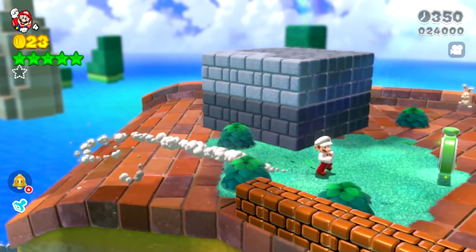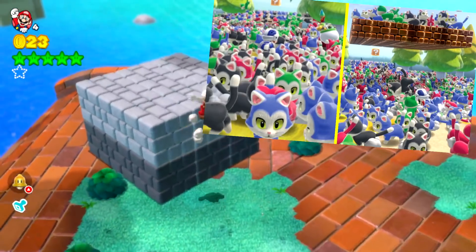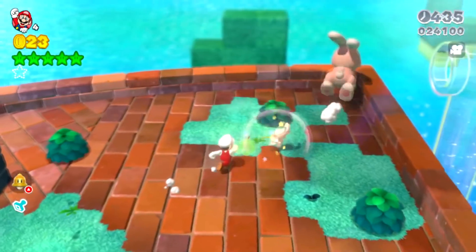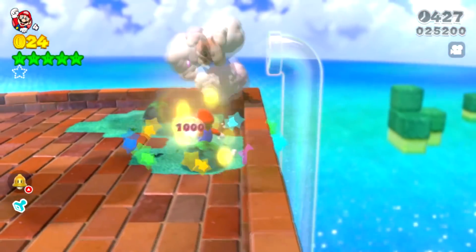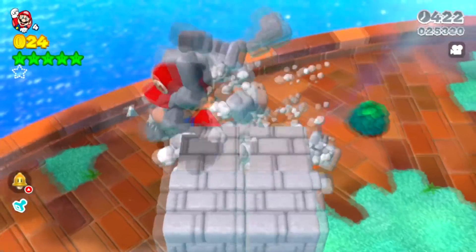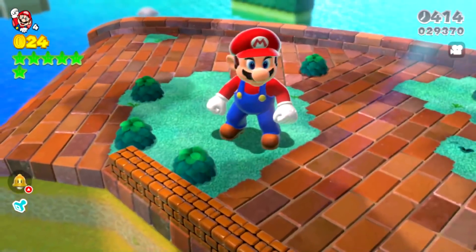You might be wondering about this stone prison — is it full of cats or what could be in here? You might also remember that the rabbits give something useful. The first one gives a coin, but the second gives a mega mushroom. Taking the mega mushroom and breaking the stone prison reveals a green star inside. That's our final green star — we've now collected all the green stars in the level.